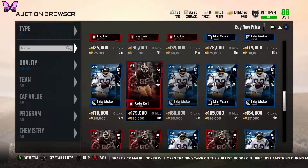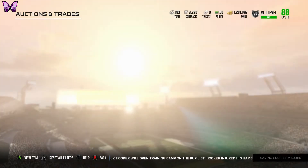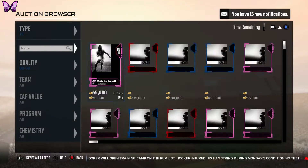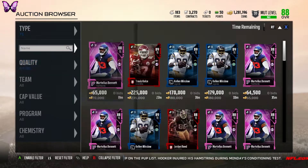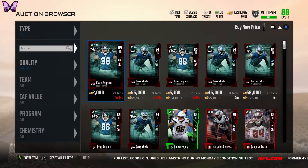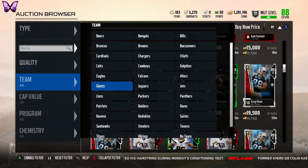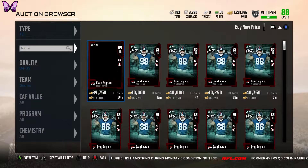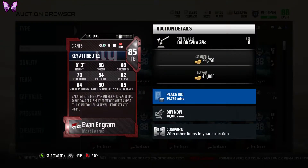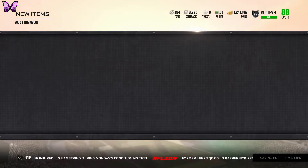Switching over to offense — I'm going to pick up this Jordan Reed, 88 overall for 180k. He's not too expensive and 88 overall is pretty good. I'll also get Evan Ingram — I think he goes for about 40k. I thought I'd pick him up because I was going to go with a really expensive big tight end, but honestly there's no real point. 88 speed is huge for a tight end, and 40k for Evan Ingram is great value.